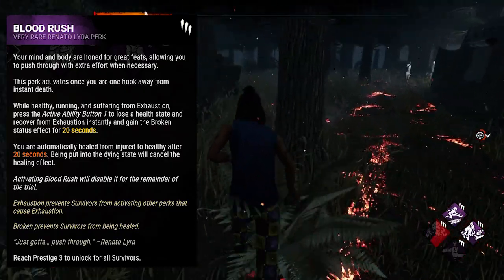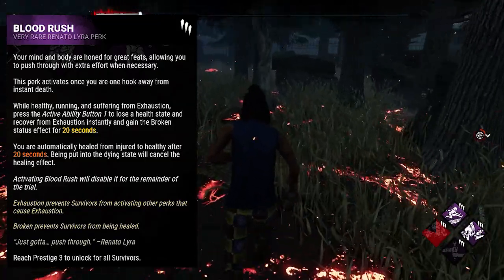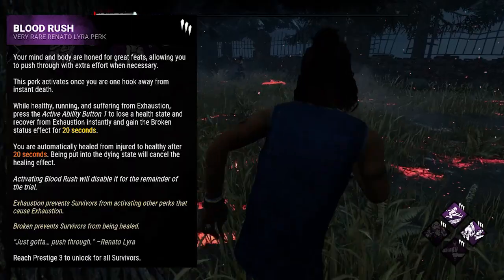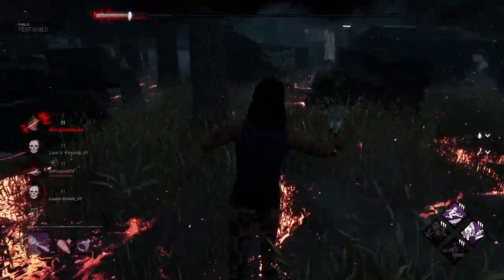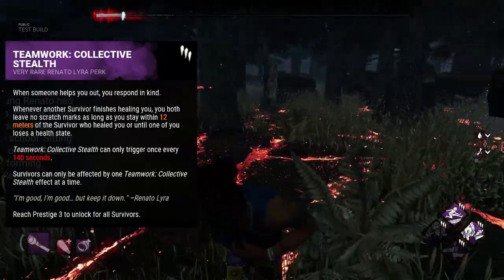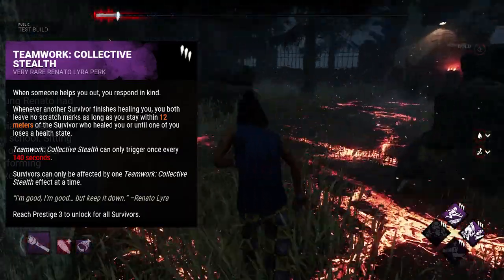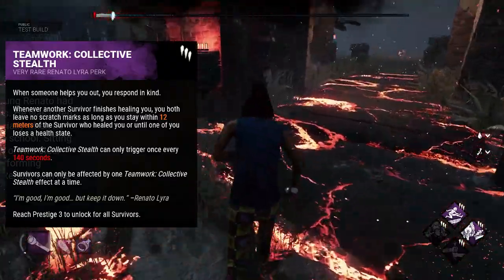You are automatically healed from injured to healthy after 20 seconds. This perk has a ton of potential in-game. You have to be exhausted and healthy, so it most likely won't work with Dead Hard, which means survivors might be tempted to run other exhaustion perks more often. His second perk is Teamwork: Collective Stealth. Whenever another survivor finishes healing you, you both leave no scratch marks as long as you stay within 12 meters of the survivor who healed you, or until one of you loses a health state. It can only trigger once every 140 seconds.